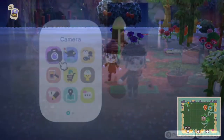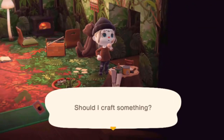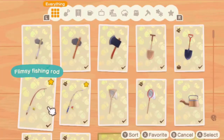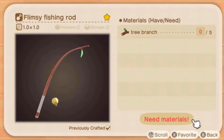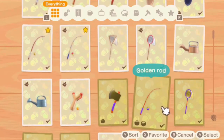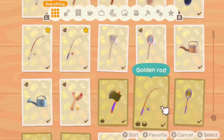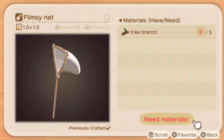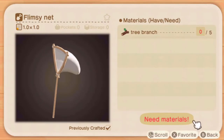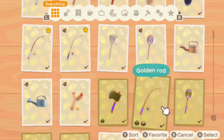I just wanted to mention the amount of uses you get for each of the tools. For both your flimsy fishing rod and your flimsy bug net you get 10 uses — with the fishing rod, whether you catch trash or stones it all goes into your durability. Your regular tools, which is your first upgrade, give you 30 uses — this is also the same durability as the ones you can buy in Nook's. Your golden tools have 90 uses.